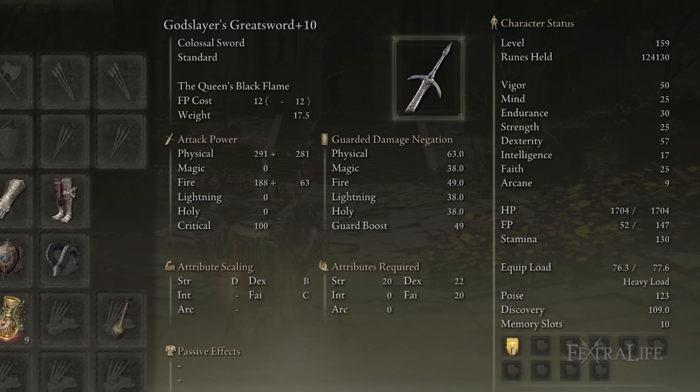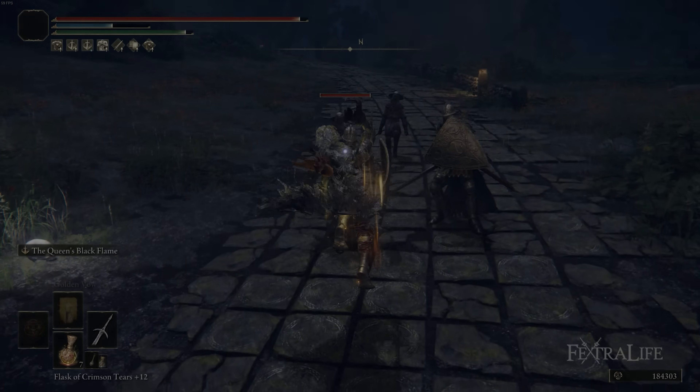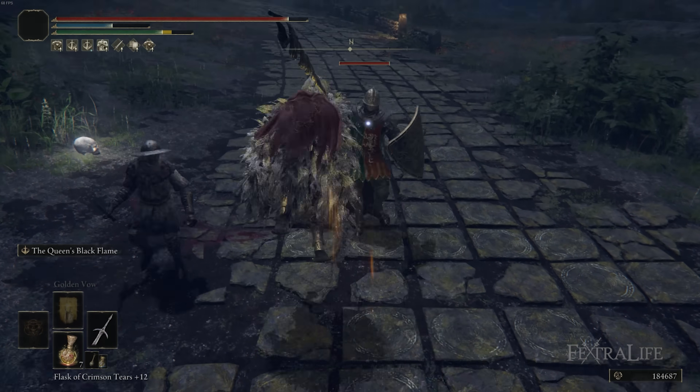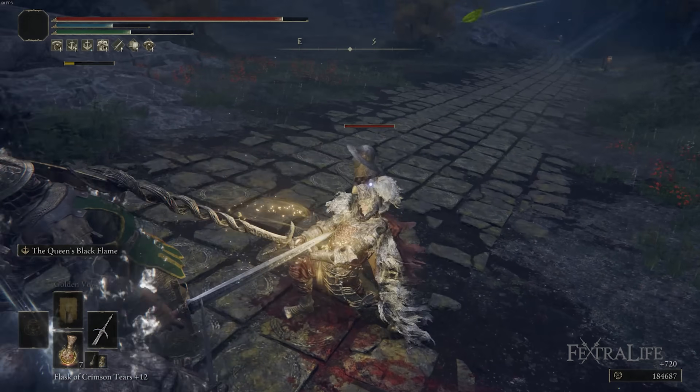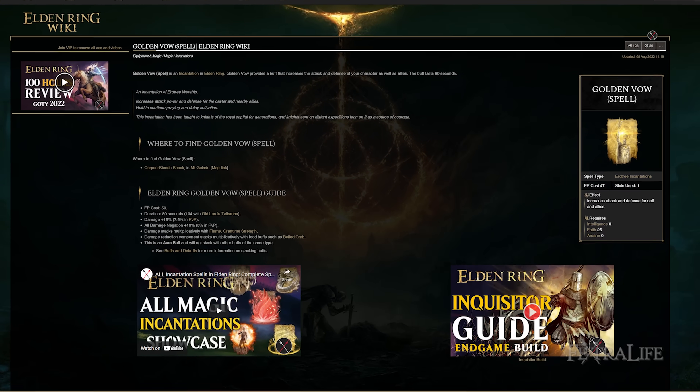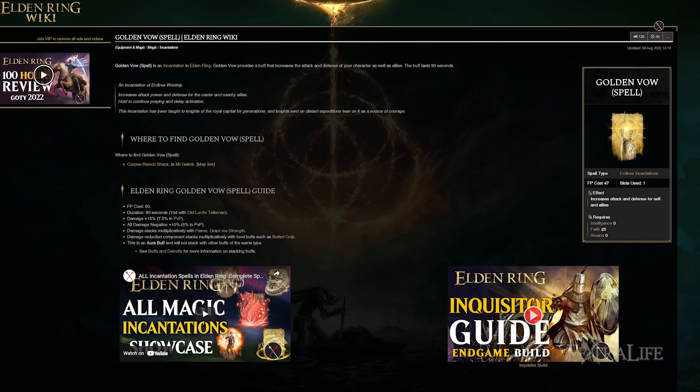Something to note about this weapon is that the dexterity scaling is very good — you can take it to 80 very effectively. However, the faith and strength scaling are not very good despite faith being C-grade, so I don't recommend going much above 20 strength and 20 faith. In this build I put 25 faith so I can use Golden Vow to further boost my damage; we're within five points anyway so it seemed like a no-brainer.